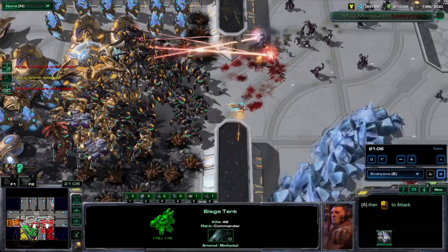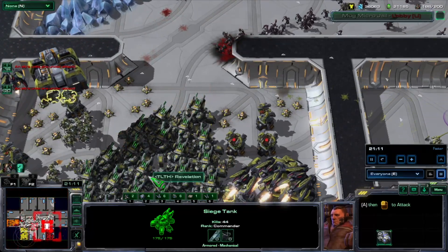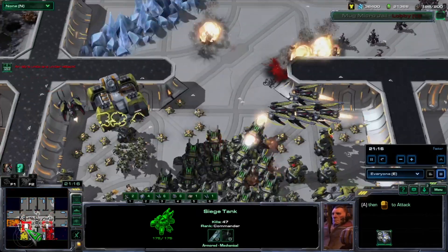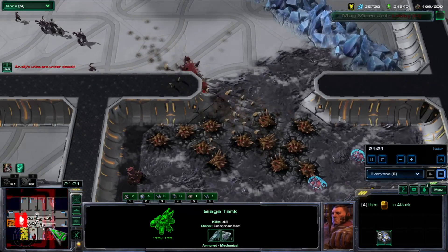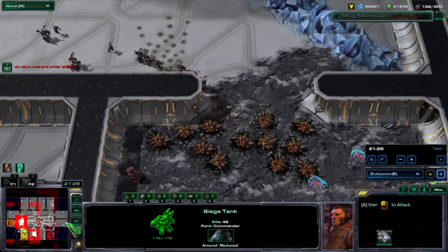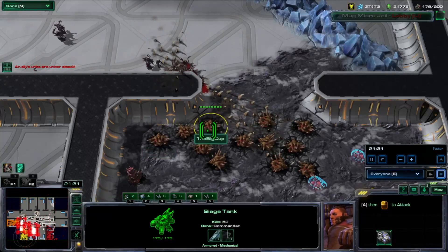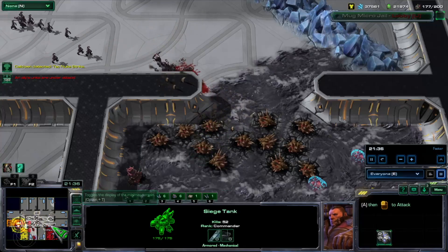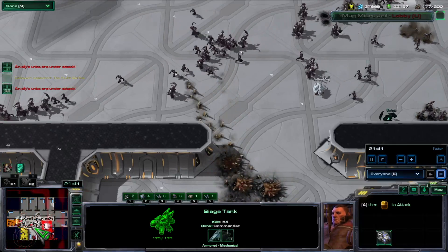On certain maps, when zombies wander into a player's base early, or when zombies are in the middle of taking down your defenses, there can be an opportunity to salvage your base — as the zombies lose health in their attacks — with units as weak as probes, SCVs, or even marines and zealots, because the zombies are losing health as they attack.